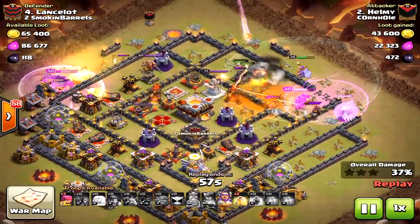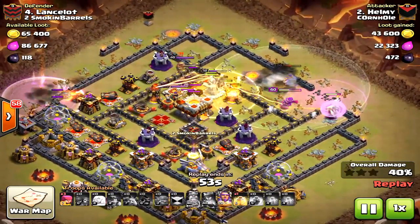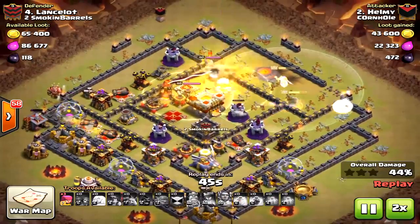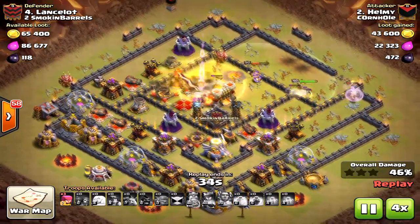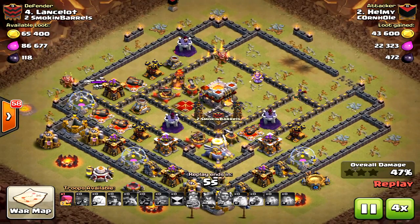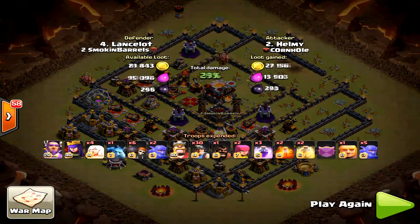On a base like this I'd say bring all bowlers - you don't need as many miners - or do the miner-bowler strategy, which is really powerful. You don't need those healers; the healers were taken out by the air defense. Even if they had stayed alive it would have been a fail, not a three-star. Anyway, there you go - a couple of attacks from Helmy. Thanks for watching and we'll see you next time. As always, halo out!